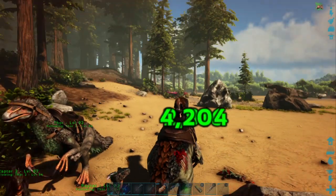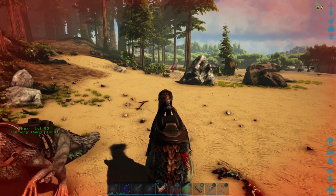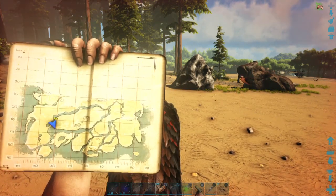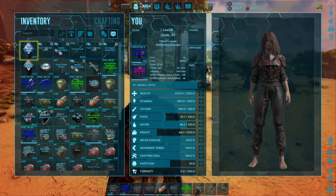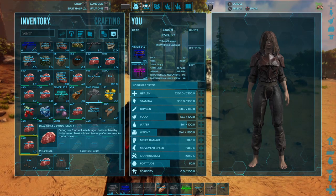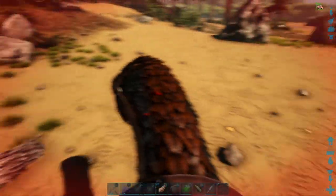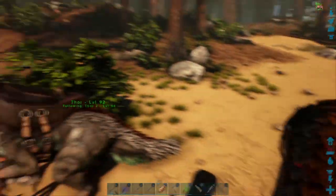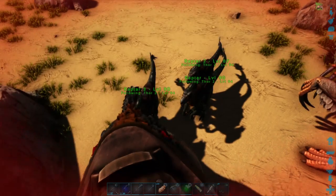This is episode 49 of Ark Survival Evolved. Currently this is day 10 — the last episode was day 9. Between last episode and this episode, most of day 10 is going down close towards evening based on the shadows of this game. I have brought Thor and Thor 2 with us, and three of our bodyguards.